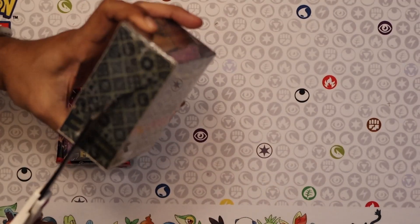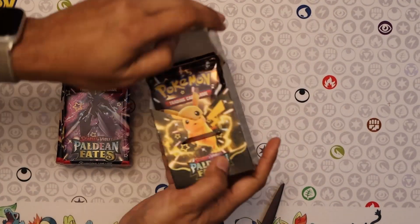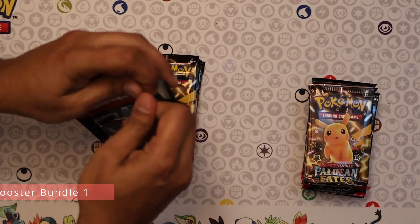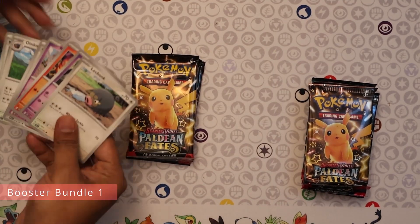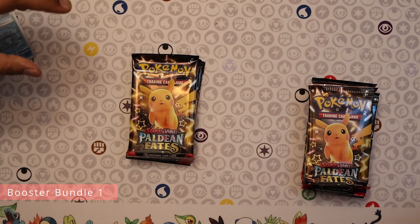Let's start with the second one too — another six packs with that nice Pikachu on the top part. All right, first bundle coming up, pack one. We've been having pretty decent luck with Paldean Fates. Nothing much off that first pack.